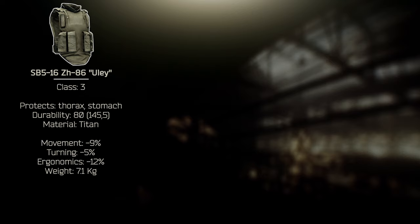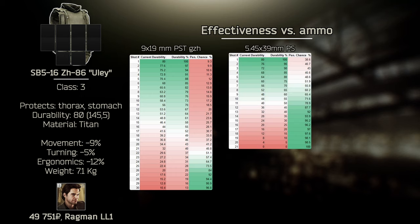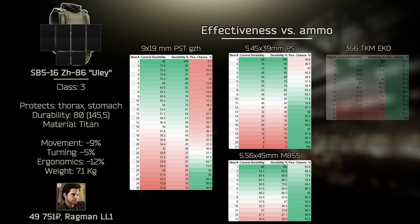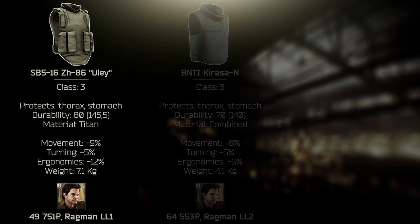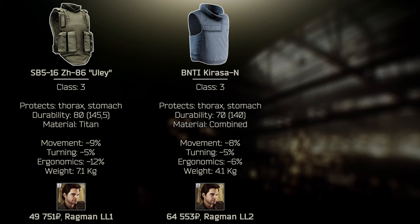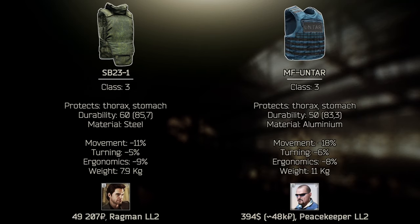When it comes to class 3 armor, the only one you can buy for money is actually the best one anyway. The only drawback is that it also functions as a chest rig, but this also means a higher chance to get it back in insurance. Space inside is limited but good enough. It's also made of titanium, so repairs will not destroy a lot of maximum durability, meaning you can use it as a budget option for a very long time. The only armor that comes close to its effective armor durability is Kirasa, but it's made of combined materials so it will lose maximum durability much faster. Press armor is decent if you find one. Untar is on par with SB23-1, so go with the common one as a budget option.